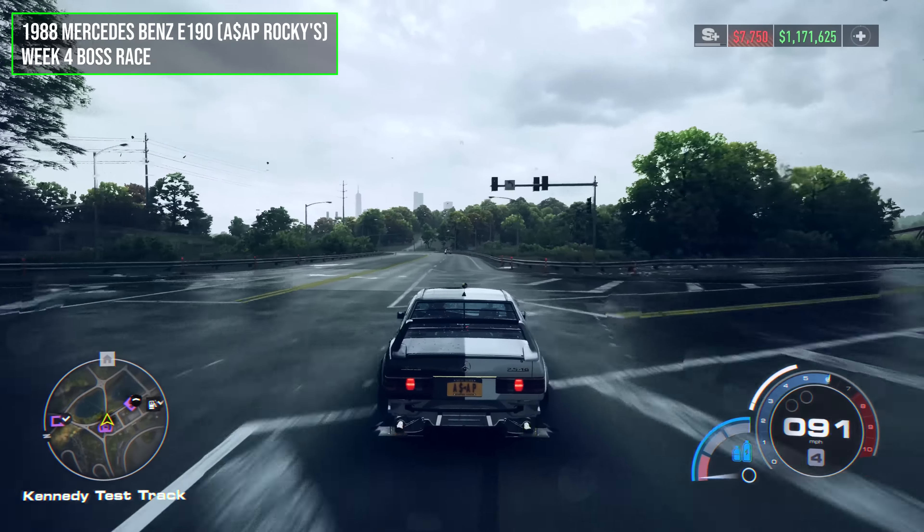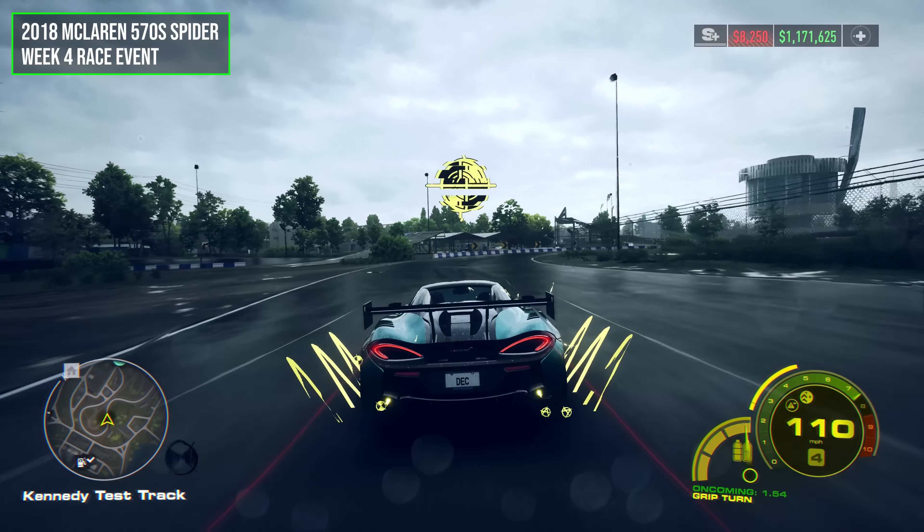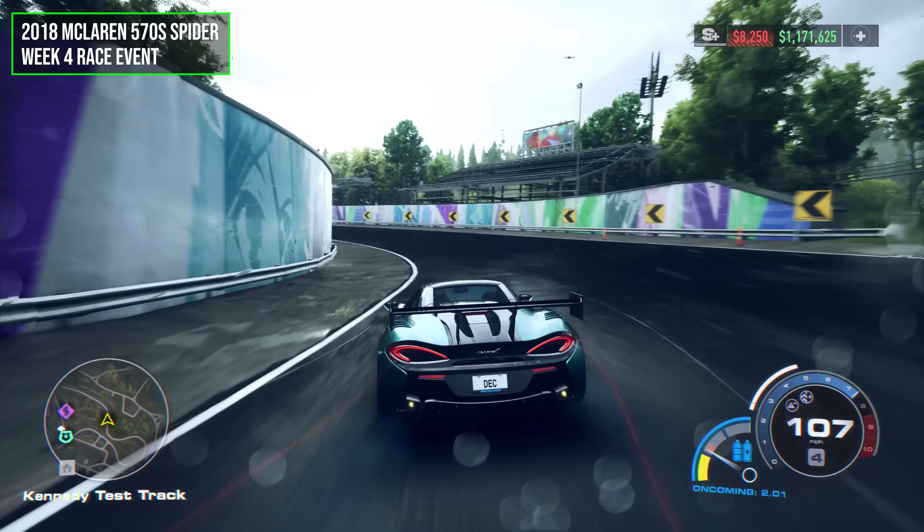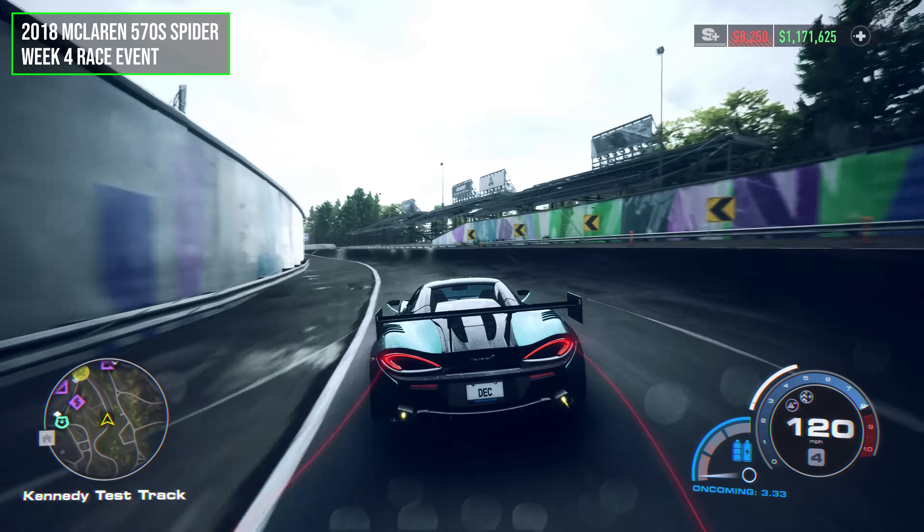And lastly, before the final race, you can also win a 2018 McLaren 570S Spider on the same night as the E190. I ended up using this as one of the cars in the Grand after maxing out the upgrades, so it can easily beat all of the other drivers.